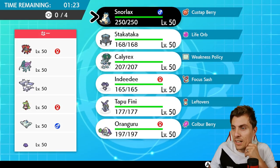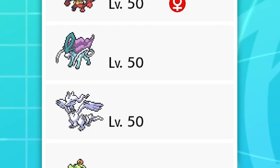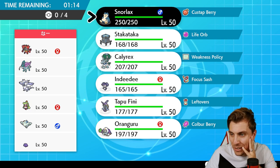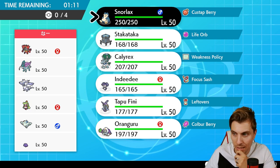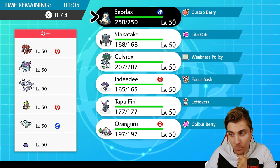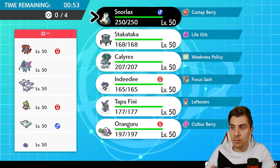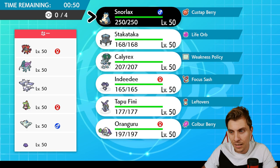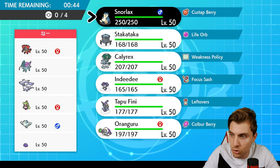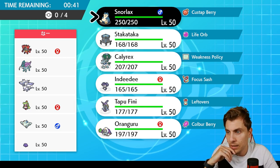Our next opponent is playing Incineroar, Suicune, Reshiram, Serperior, Togekiss, and Ditto — a very interesting team. We've got redirection support for Reshiram, Tailwind setup on Suicune from Togekiss, Serperior blocking Fake Out, and Intimidate from Incineroar. Then there's Ditto which can transform into pretty much anything. We've got to be careful because it could transform into our Orangaroo and start instructing their side of the field — that worries me slightly.